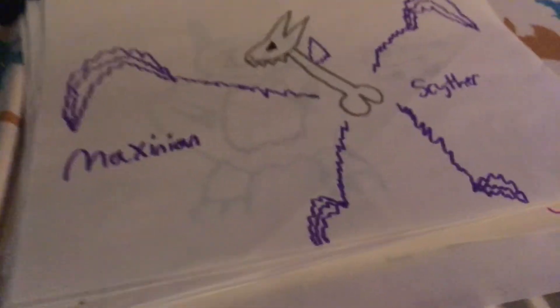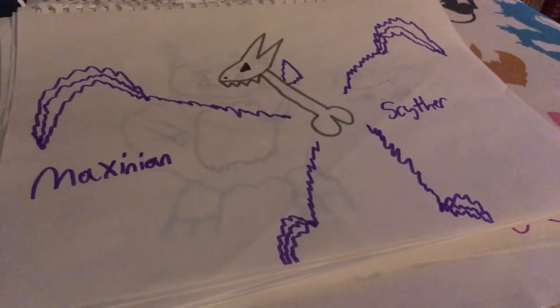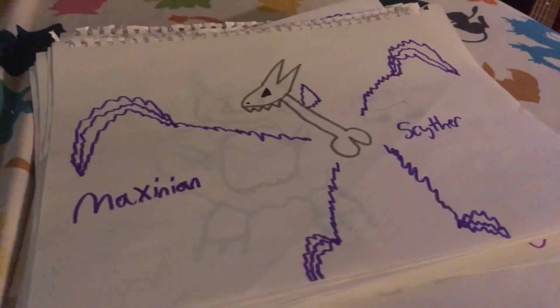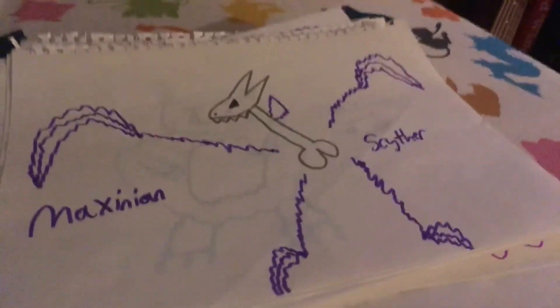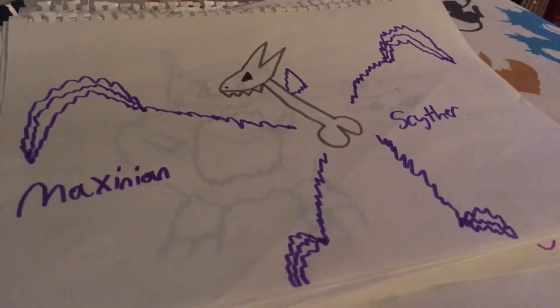Maxenian Scyther passed away, and now its legs and arms have Grim Reaper scythes, so it's Ghost/Dark type.